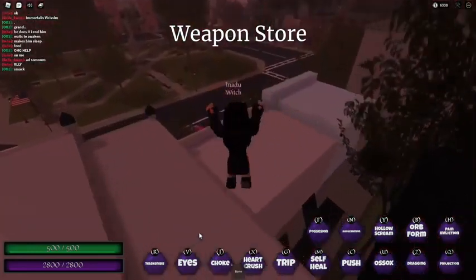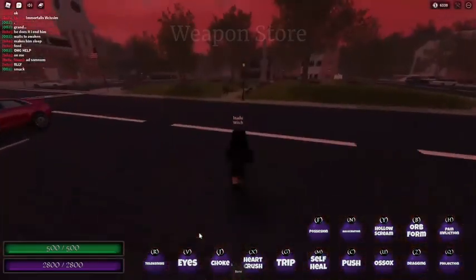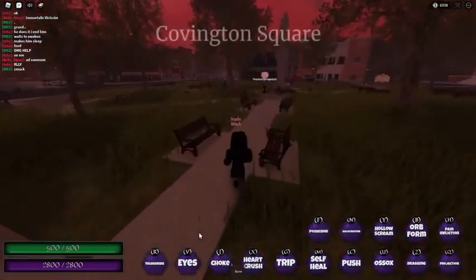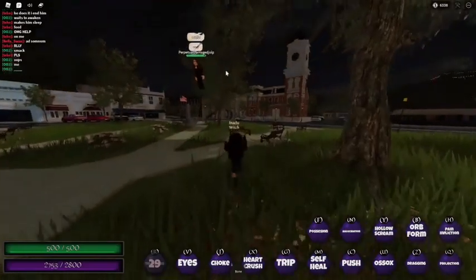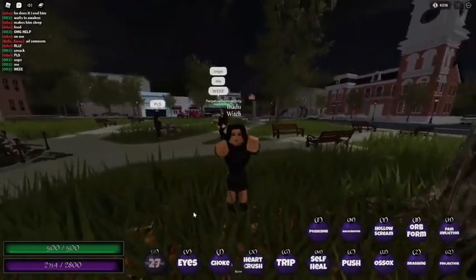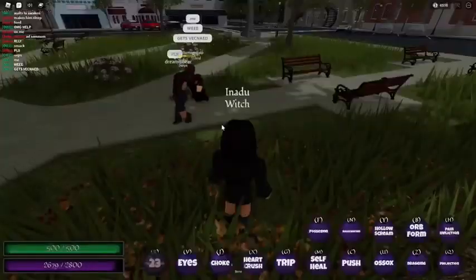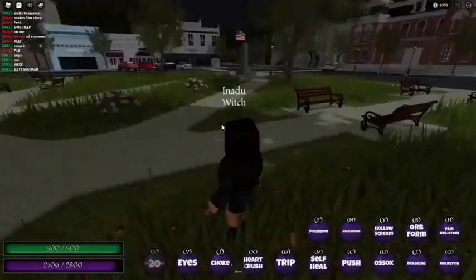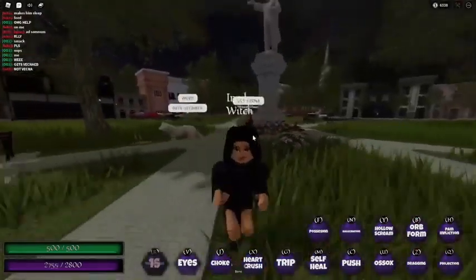First we're going to start off with Anaru's keybind R, which is telekinesis. As you can see I am doing damage and basically holding them — this is the animation and it looks very cool. Unfortunately you can't throw them, which is really annoying. But that was telekinesis.